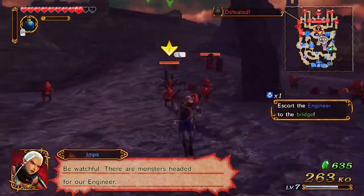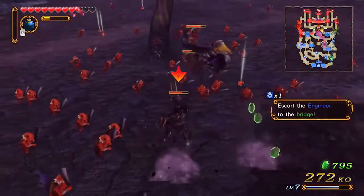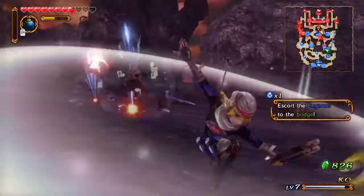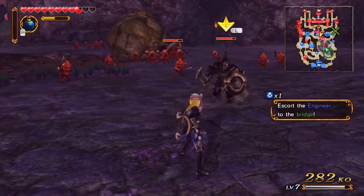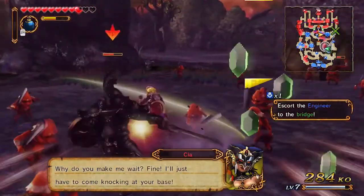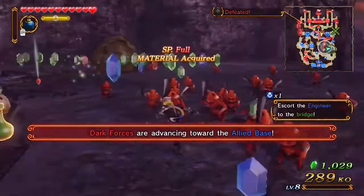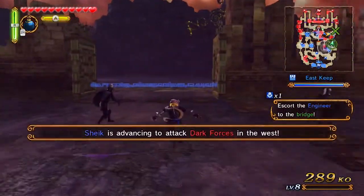Dark forces are advancing towards the engineer — that doesn't sound good. I found them. Dark forces are nowhere near the engineer — what the fuck? I wish I could see what was going on on the main screen. Wasn't B standard attack? Yeah, B is dodge for me — weird. Maybe I have a different control style, probably dynasty warriors mode. I'll change that between the next episode. I leveled up — sweet.